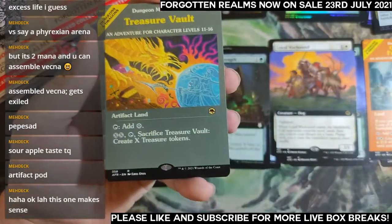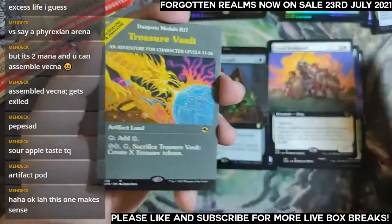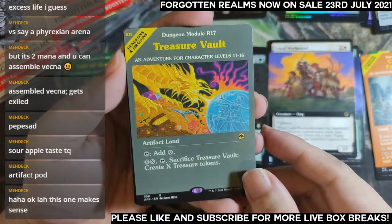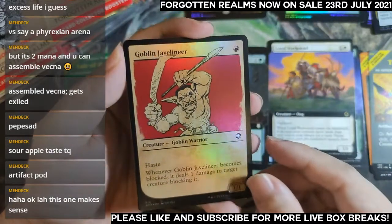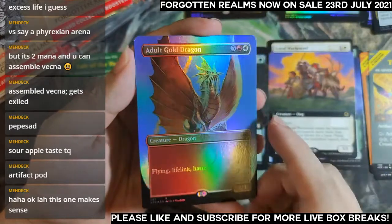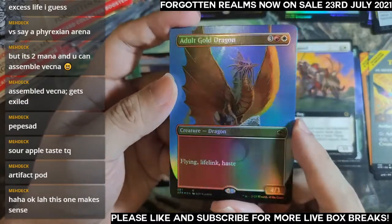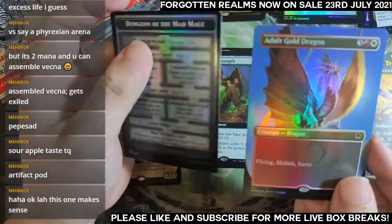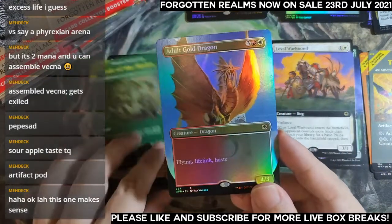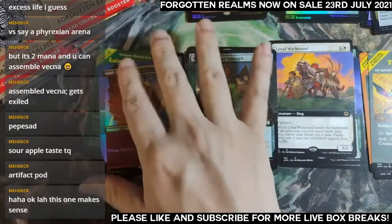I'm getting a lot of showcase land covers — it's very much a module cover box. Okay, we have another one here — Treasure Vault. Ramp with a lot of treasure tokens. Foil showcase common — wow, I'm guessing this is the adult gold dragon. The borderless adult gold dragon is so striking because of the blue background. Flying, Lifelink, Haste, 4/3 for five mana. Not exciting — when you're competing with so many powerful dragons these days, not quite there, but the Lifelink and Haste could matter.